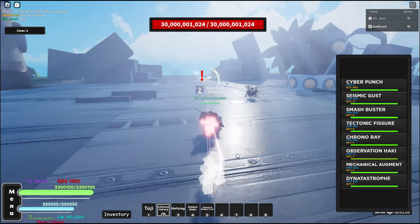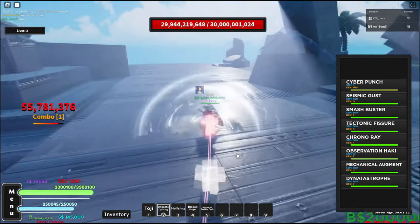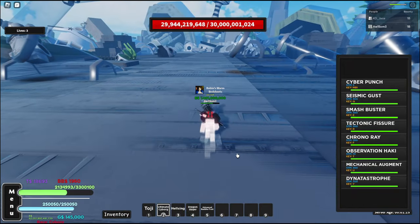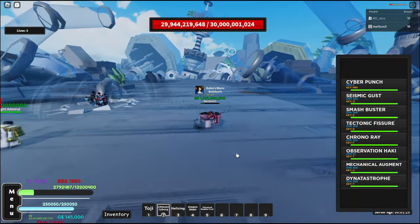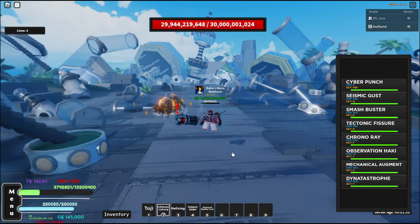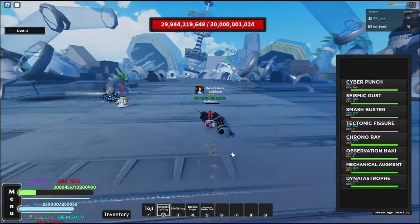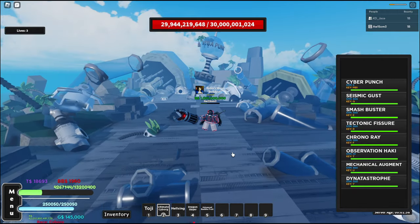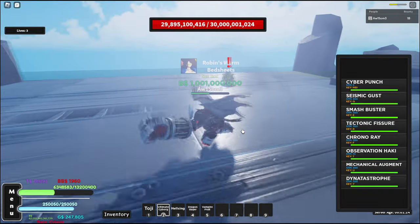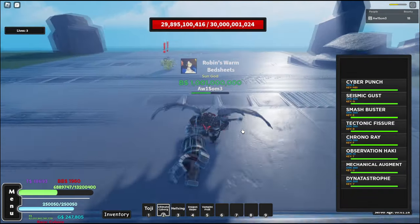They just dropped the Cyborg feat to Race Plus Cyborg Fighting Style update. We're gonna damage test like always, see if it's worth it, and then after that I'll show you how to obtain it. So let's get started with the Cyber Punch — all buffs are activated.